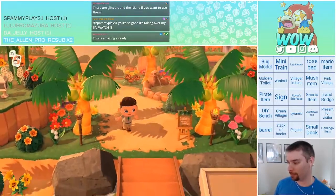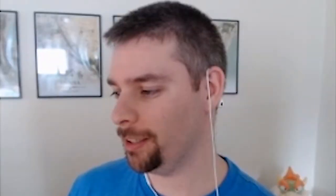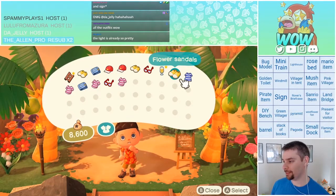Let's find our way to the airport. Look at that — little welcome sign. This island is already amazing. The light is already so pretty.